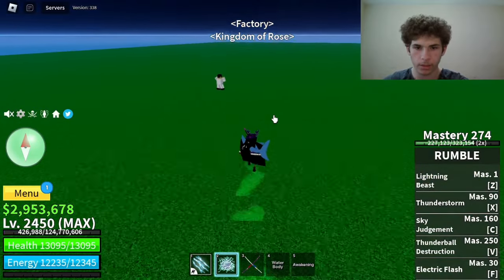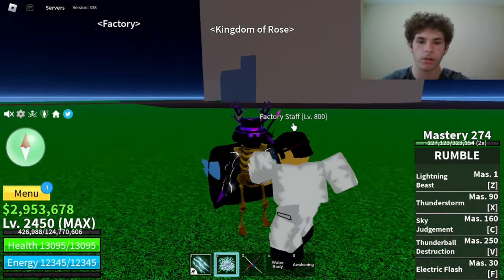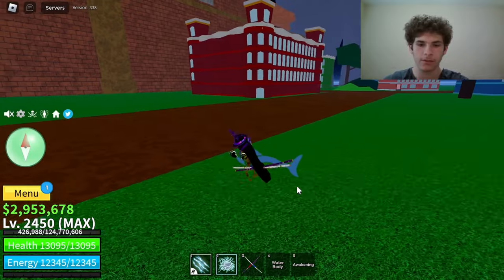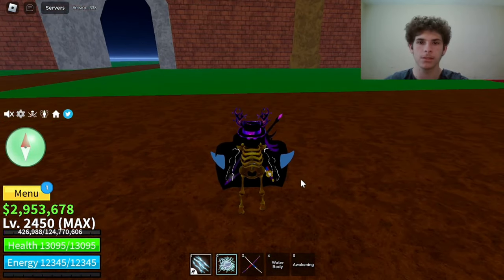If you're wondering whether Awakened Rumble still has the Logia — yes it does, that does not change. So both Unawakened and Awakened have the Logia effect. That's going to be it for today's video. If you enjoyed, please make sure to like and subscribe, and I'll see you guys in the next one. Peace.